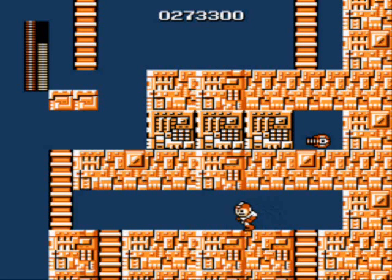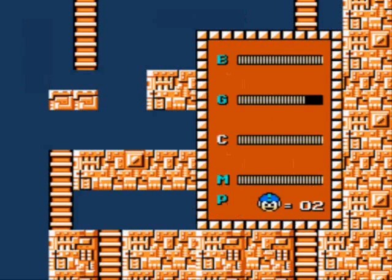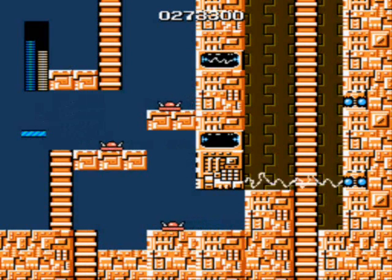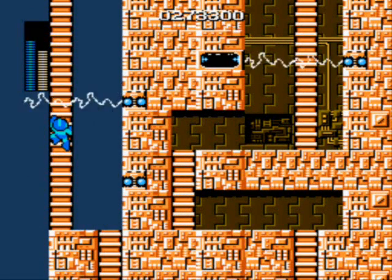There is a power-up for Mega Man called the Magnet Beam that you can only get with the Gutsman ability — or Elec Man's, but we're fighting Elec Man so we clearly don't have it. The Magnet Beam creates a platform that Mega Man can climb up. The longer you hold the button, the longer the platform will be. However, the Magnet Beam does not stay in the air forever, so if you create a long platform, don't expect it to stick around. It's also mandatory to beat the game.